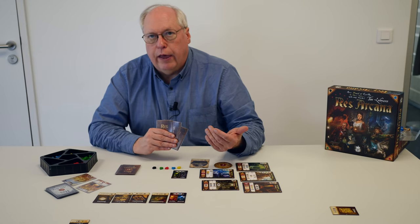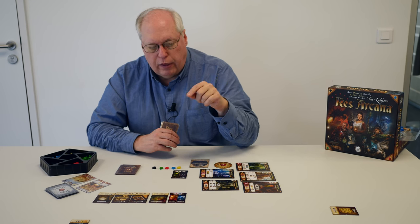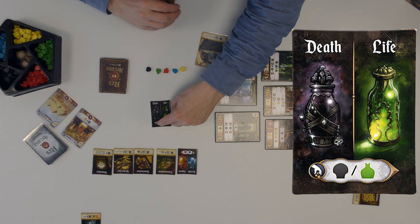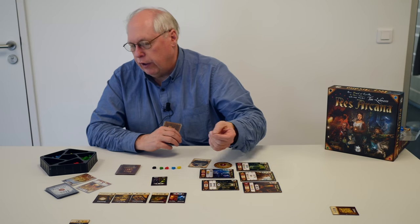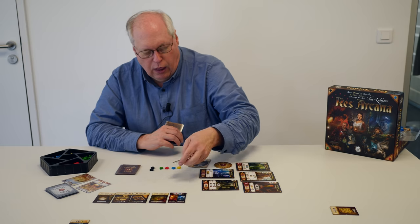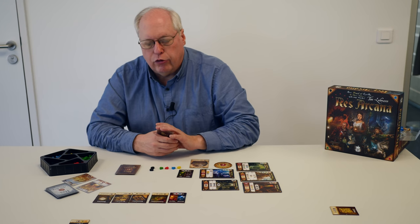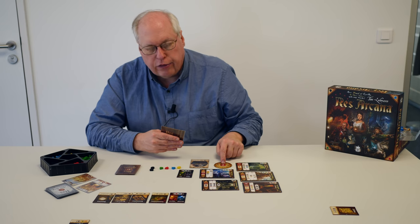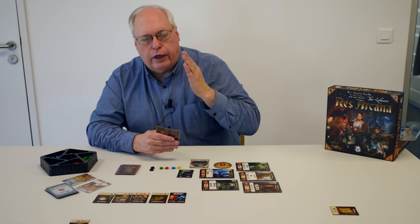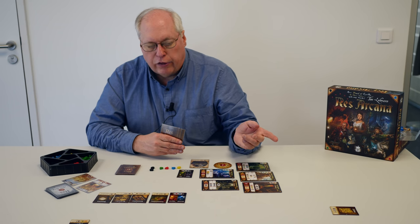Now we actually start play. In a round, there are three steps. The first step is the collect phase. This card has a little hand symbol that says I can collect either one death or one life, my choice. Thinking I'm going to try the death strategy, I'll take this extra death. I don't have a collect symbol on the mage, but if it had one I'd also get something from there. All the other players do their collections, and then I, as the first player, start taking an action.